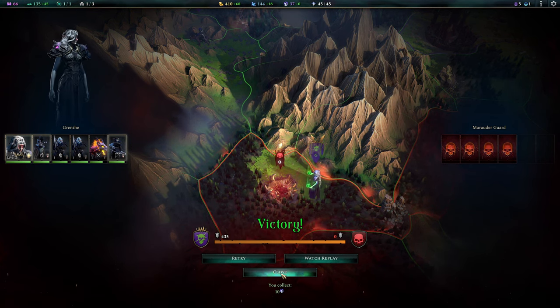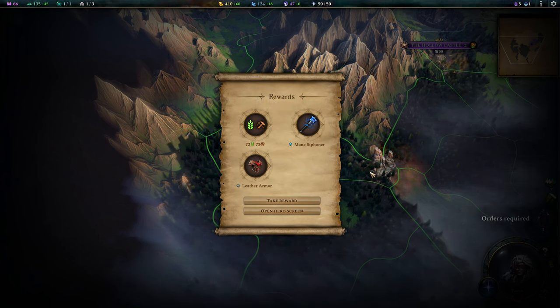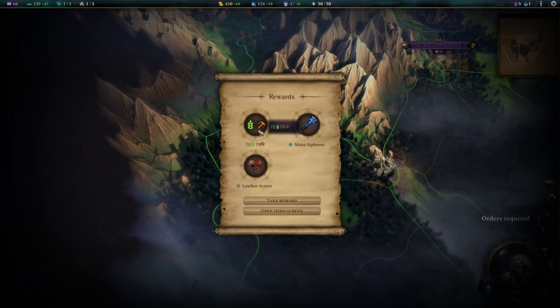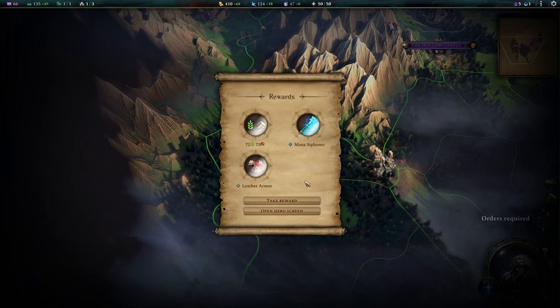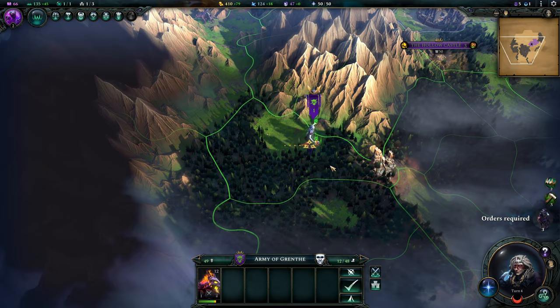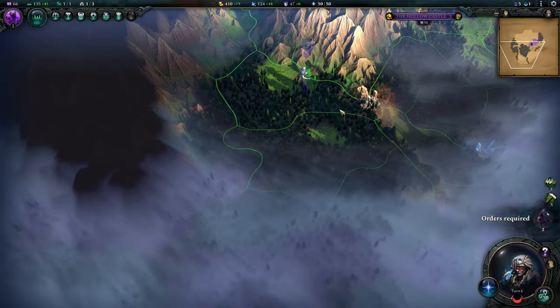We got 10 souls from that fight. A lot of people thought it was quite difficult to get souls at launch, but they updated that fairly quickly. We get a Mana Siphon — a tier 3 weapon where killing an enemy unit grants plus 10 casting points. That's pretty amazing. Also some leather armor and food and production going to the Hollow Castle. I'm not going to use the mace on Grenth though.